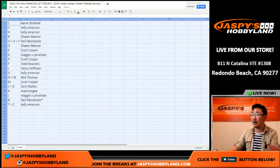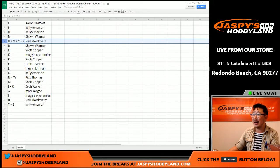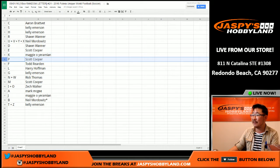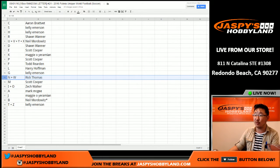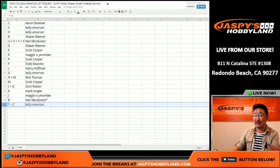And here's how this all shakes out. Aaron with first name letter C — I can think of a couple of players. S for Kelly. H also for Kelly. R for Sean. U, V, Y, and X for Neil. D for Sean. E for Coop. Maggie, you have K. Coop with P. Todd, you have F. L for Harry. G for Kelly. N and W for Rick. M for Coop. I and O for Zach. A for Mark. J for Maggie. B for Neil with last spot Mojo. And T and Z for Kelly.